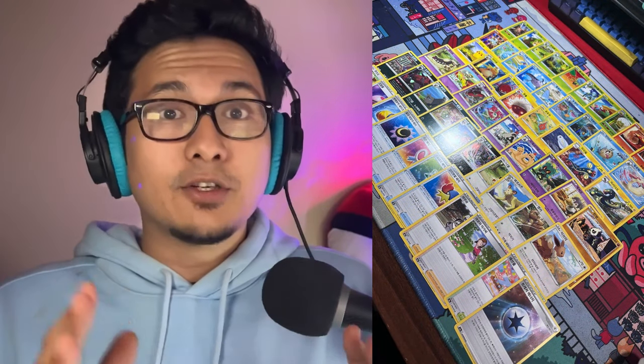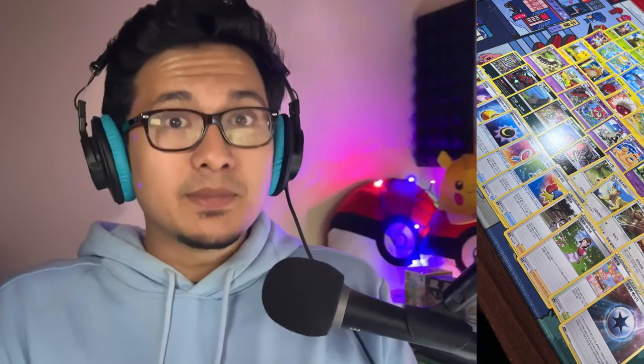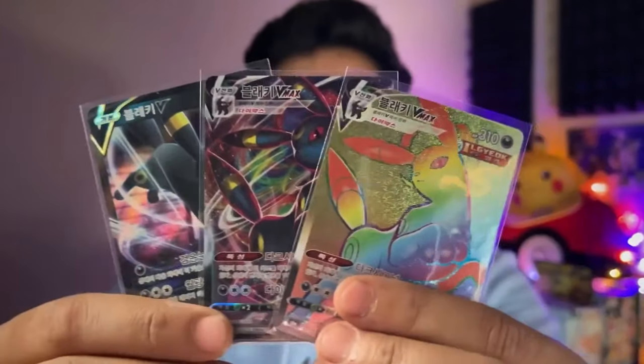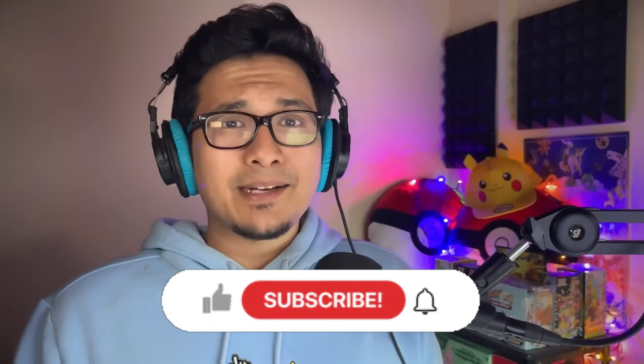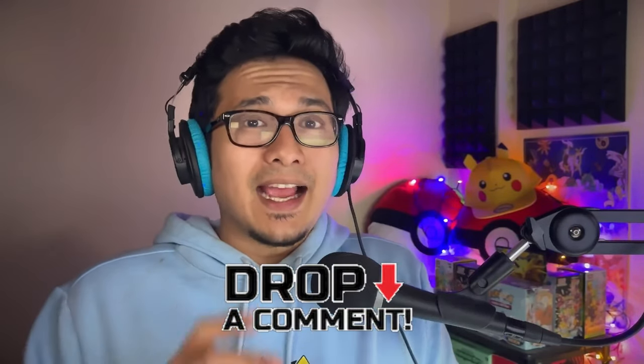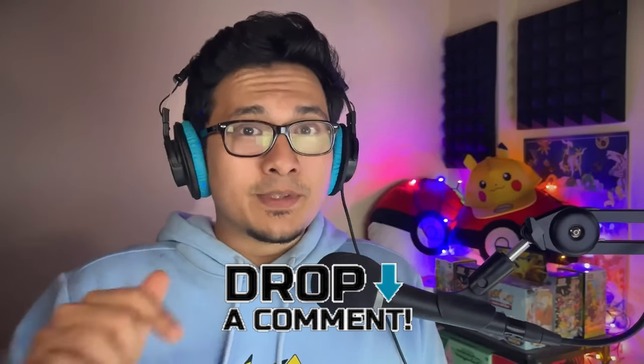So in that spirit, I'm also going to be giving away a bunch of cards to my subscribers, including an entire master set of common, uncommon, and rare hollow cards from this set, along with these three beautiful Umbreon cards — the Umbreon V, the Umbreon VMAX, and the Umbreon VMAX Secret Rare. To enter, number one, hit that like button. Number two, make sure you're subscribed with bell notifications on. And number three, leave a comment in the comment section below.